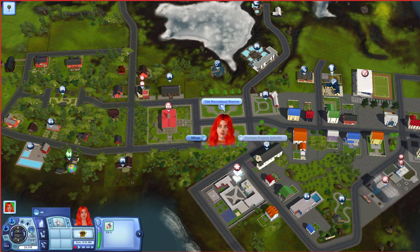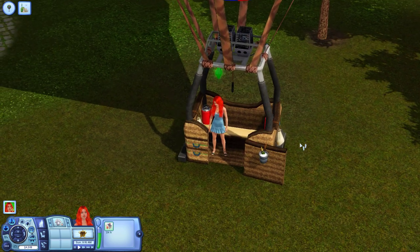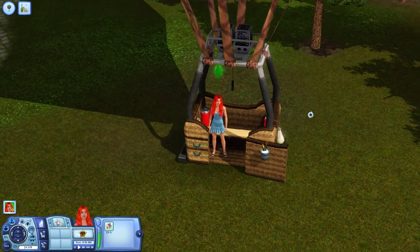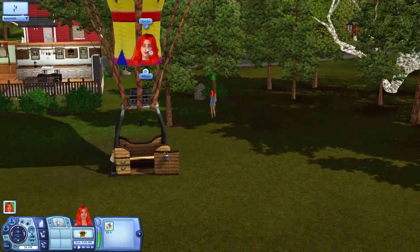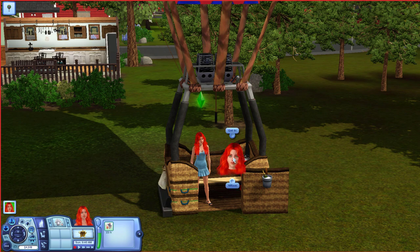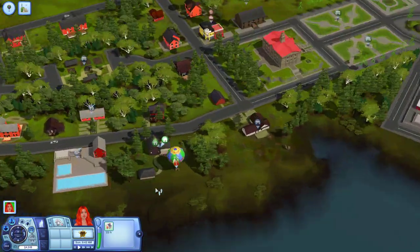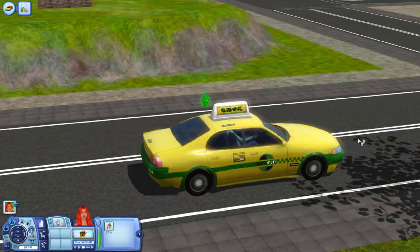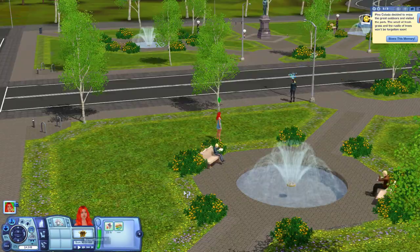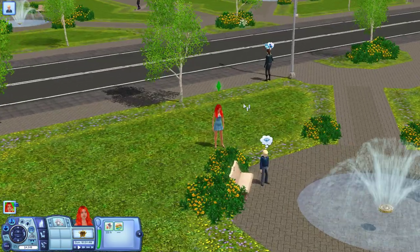If I send her to travel somewhere — like one of these central parks, the recreational reserve — she better use her hot air balloon to get there. Oh no, she's gonna run there. Why can't you use your hot air balloon? Let's try again — visit the recreation center. She's getting a taxi when she has a hot air balloon! I'm gonna have to Google how to use my hot air balloon.